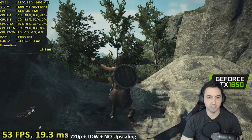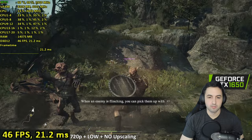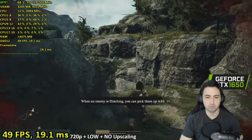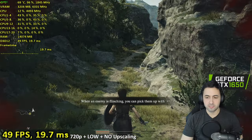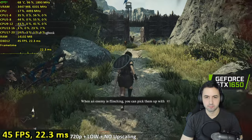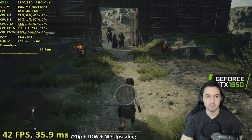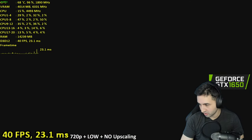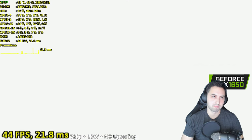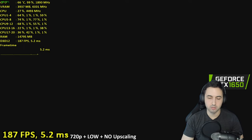As soon as you start any interesting combat whatsoever, good luck with the performance. VRAM is creeping towards 4 gigabytes — basically there now. You'll now summon your main pawn.